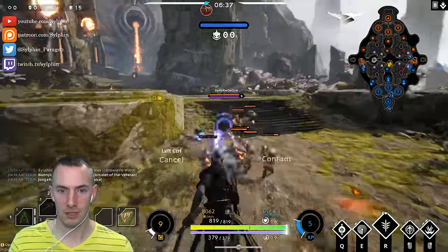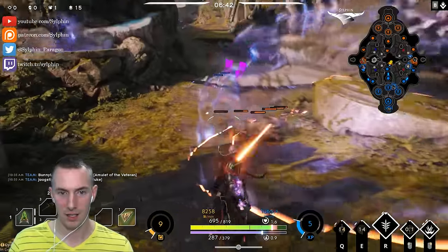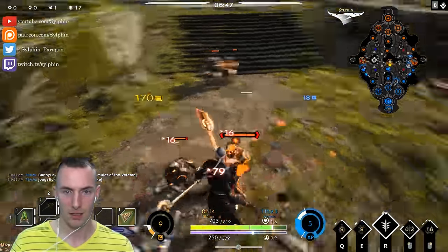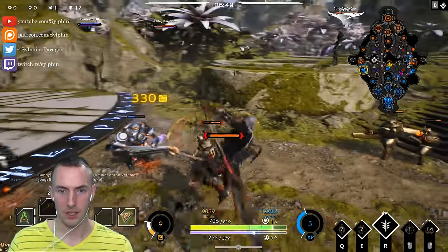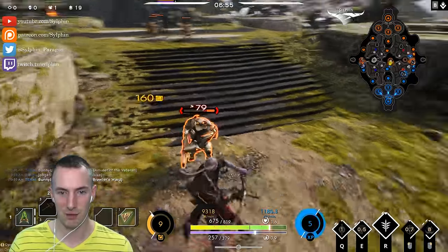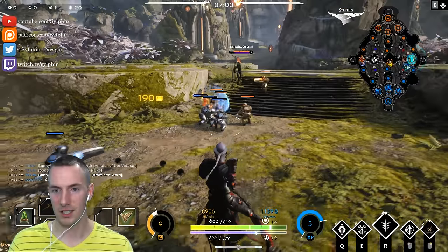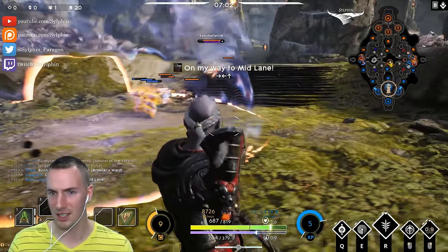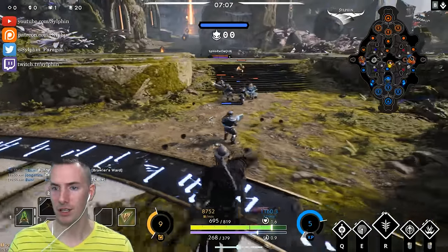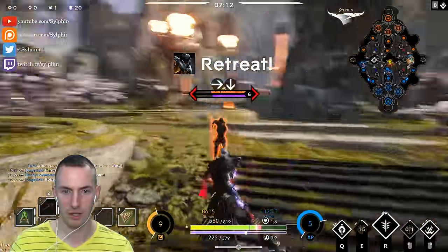I'm going to try to animation cancel here. There we go — there's a little bit of it. We're going to use my shield here because the minions were attacking me. That's basically the theme — you kind of want to animation cancel as much as you can, although it takes real skill to do that. You just have to practice. The Grux is coming here on the left lane.